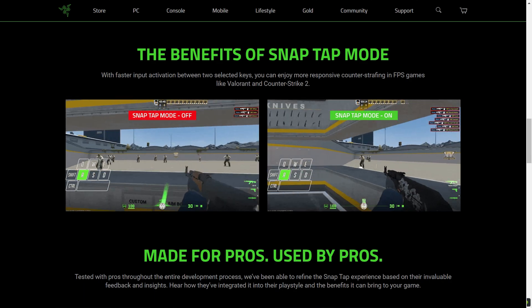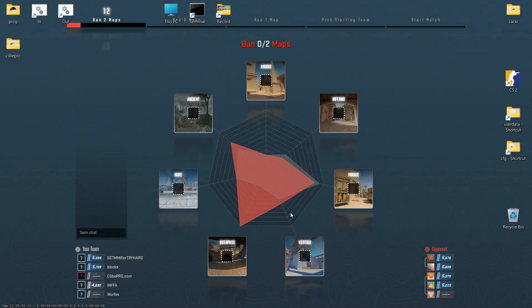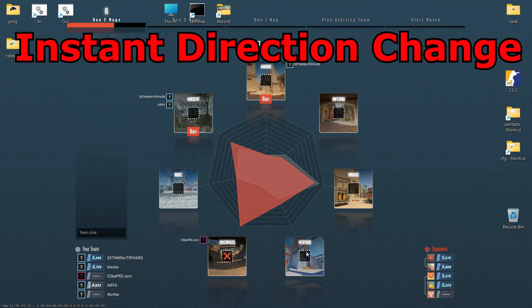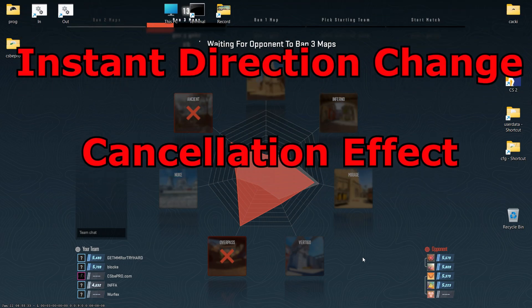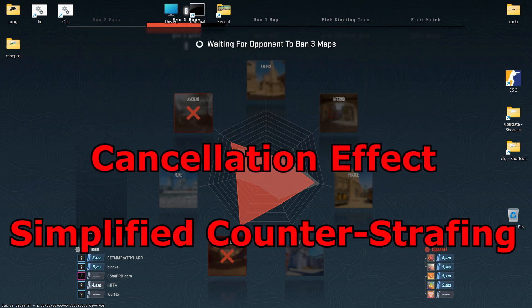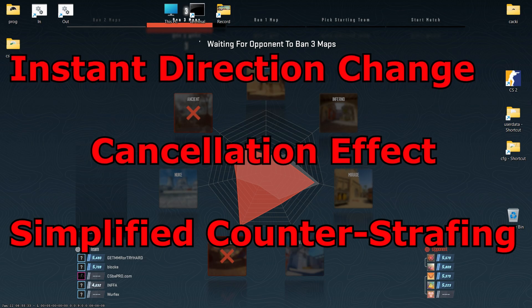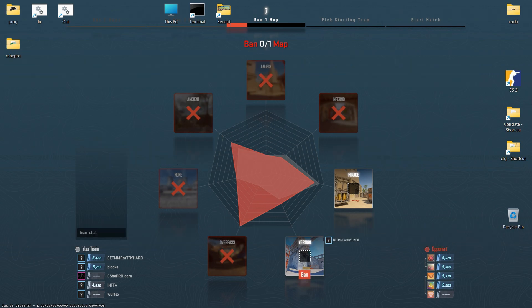Thanks to this instant registration, even a slight delay in pressing the opposite key becomes less critical. Let's break down what happens with Snap Tap. First, instant direction change: when you press the opposite movement key, Snap Tap captures the signal and registers it instantly, bypassing the release signal of the previous key. Second, cancellation effect: an undo effect is created, allowing you to swiftly change the direction of movement. Third, simplified counter strafing: this feature reduces the need for perfect timing. Even if there's a slight delay in releasing the first key, Snap Tap will still register the opposite key press.